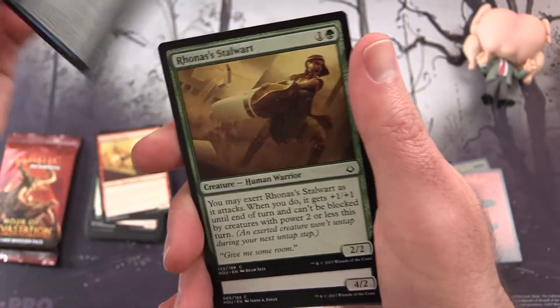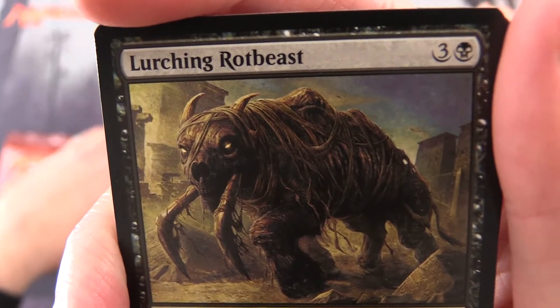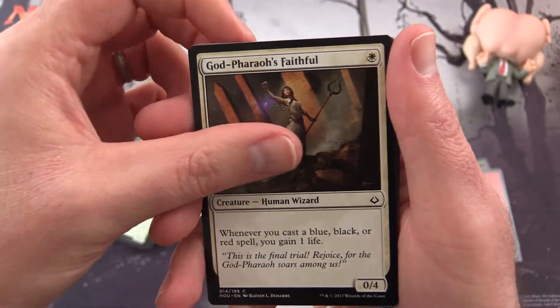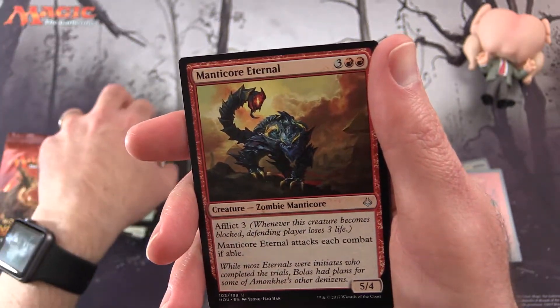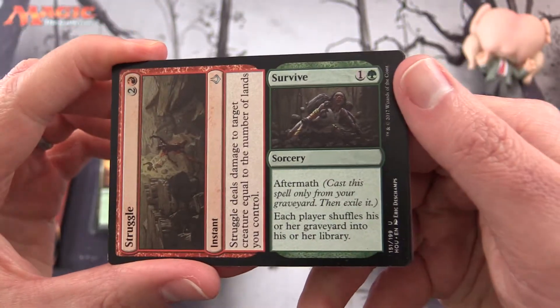Aven Reed Stalker, Ruins' Stalwart, Lurching Rotbeast — Zombie Beast, that is a horrifying sight. Frilled Sandwalla, God-Pharaoh's Faithful, Traveler's Amulet, Striped Riverwinder again, Desert of the Indomitable. And for the uncommons, we have a Manticore Eternal and Struggle to Survive.